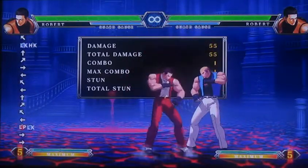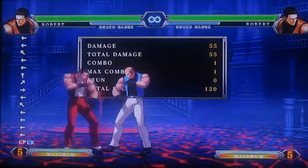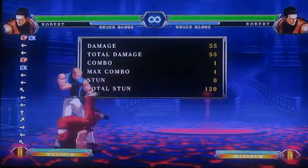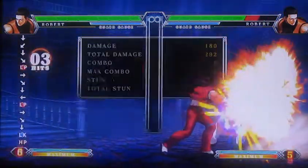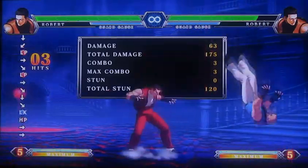He's got a command grab, good pokes, a fireball, and an easy crossup kick. His one drawback is somewhat low damage output because his higher damage combos require finer execution, and he needs a healthy mid-screen distance to do his optimal one bar and one drive combo.